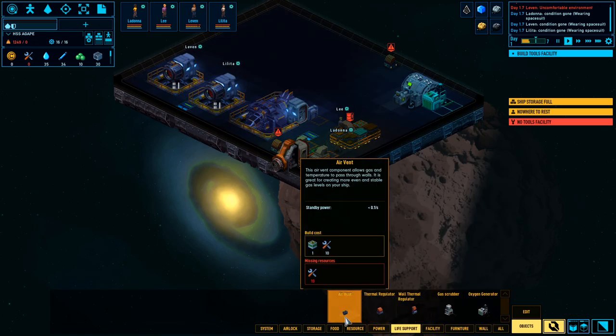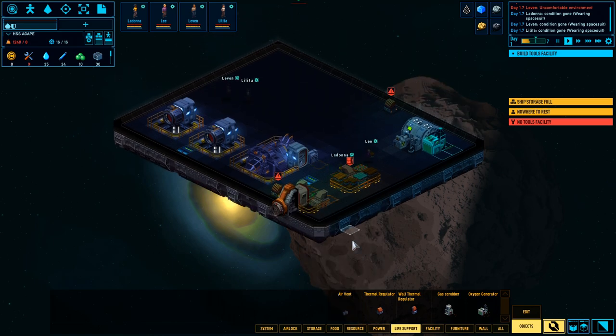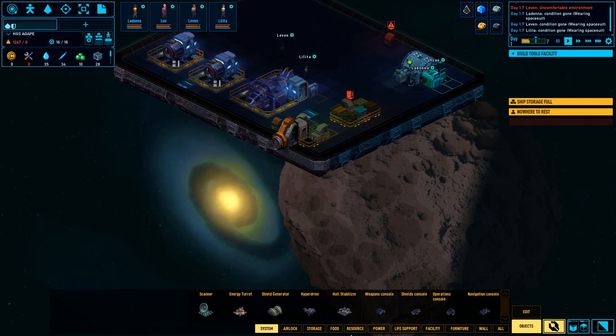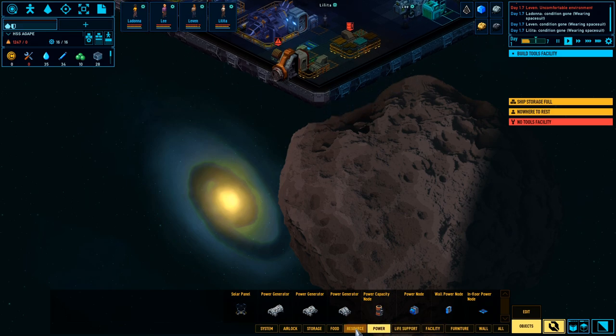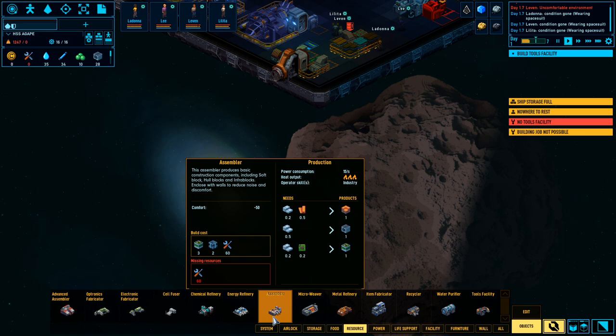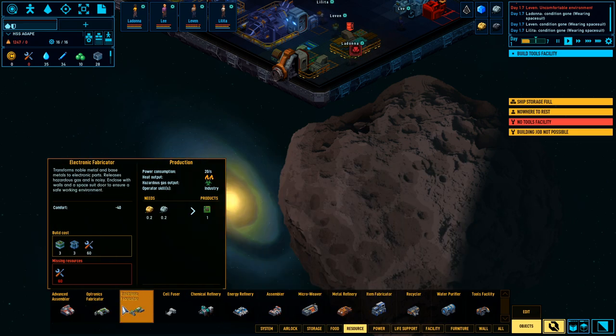Let's put that right there, and then we are gonna add a facility - no, system. Energy turret, power, resource - there we go. I just did this not too long ago - tool facility.